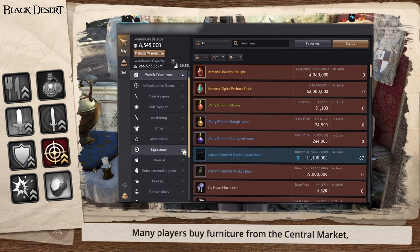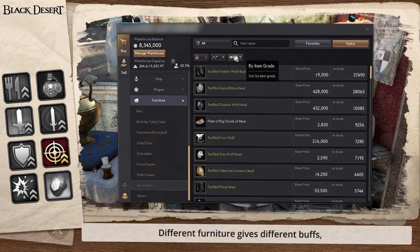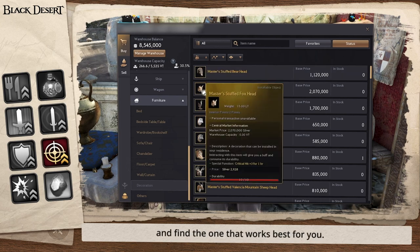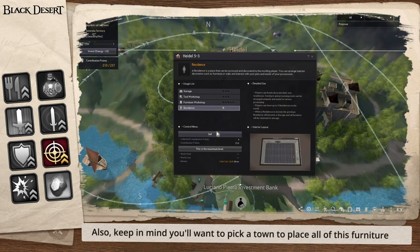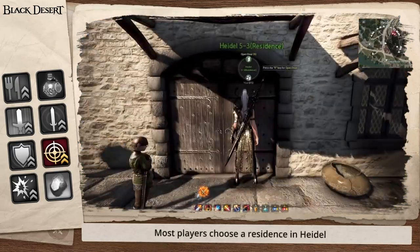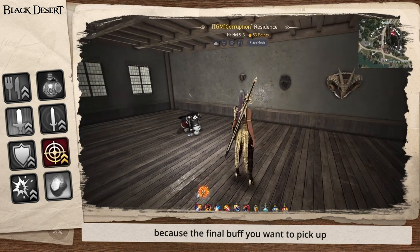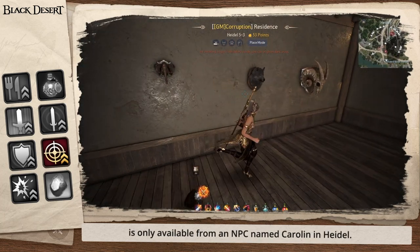Many players buy furniture from the central market, which gives them a temporary buff when they interact with it. Different furniture gives different buffs, so make sure you investigate and find the one that works best for you. You'll want to pick a town to place all of this furniture so that you can interact with it in your residence. Most players choose a residence in Heidel because the final buff you want to pick up is only available from an NPC named Caroline in Heidel.